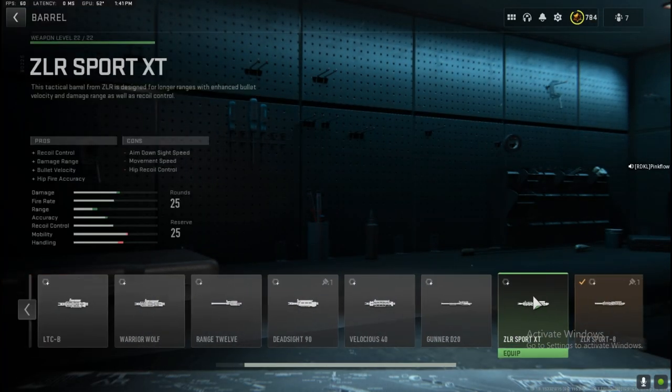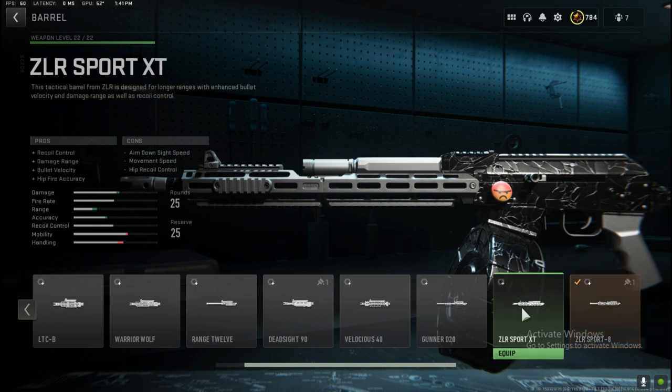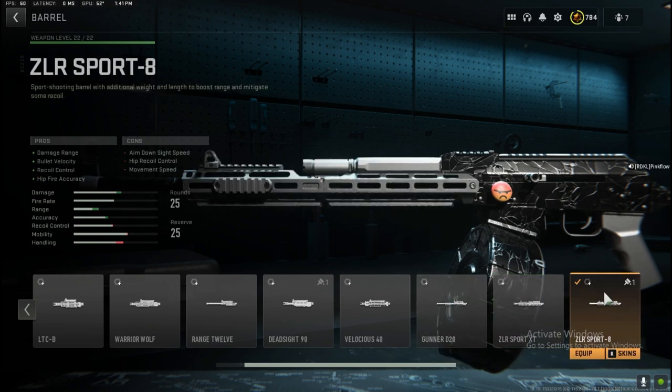For the barrel, we're going to pick the ZLR Sport 8 — the last one. You can go with any other barrel, but the ZLR Sport 8 gives you more range and accuracy.